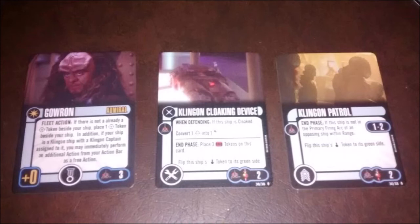We have the Klingon Cloaking Device — Klingon faction only, one per ship, two points dual faction. When defending, if this ship is cloaked, convert one blank into one evade. A secondary ability lets you place three time tokens on this card during the end phase to flip the cloak token back to its green side. We also have another dual faction Klingon card: if this ship is not in the primary firing arc of an opposing ship within range, flip its cloak back to its green side. Range one to two, cost two. So we've got a heavy hitter with pretty good defense.